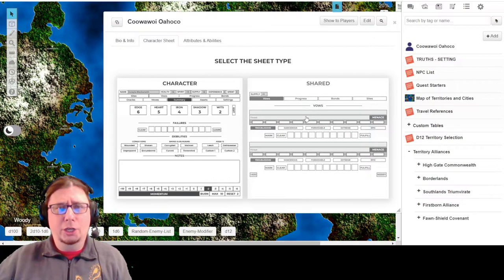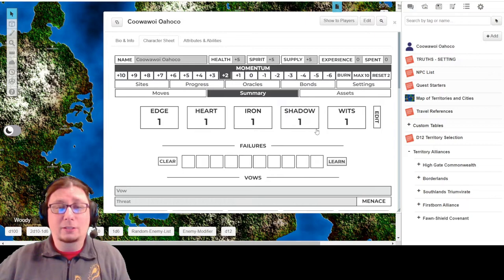The Shared sheet is what you use if you have multiple people playing, maybe in a co-op style game. You'd have a separate character sheet just for that, and you'd need to create a new sheet for each individual character. That way you'd have shared supplies and that kind of thing - that's the purpose of the shared character sheet. But we're just going to do Character, so I go ahead and click there.